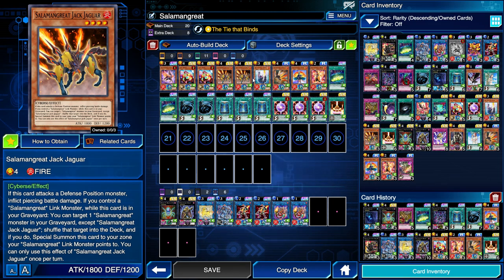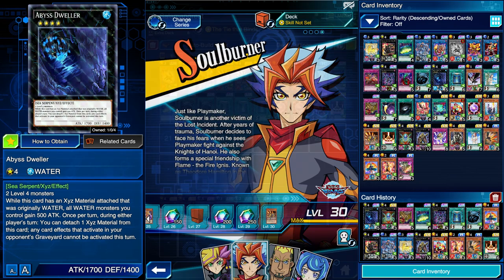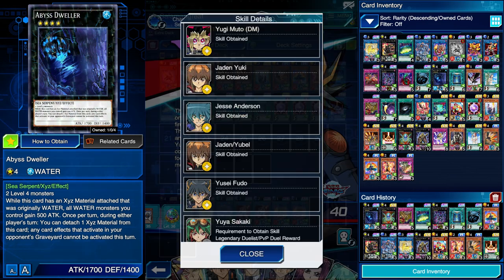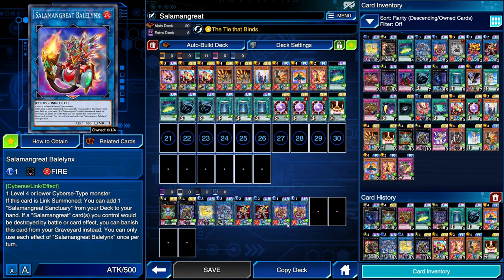Before I move any further, I just want to mention that if your opponent is a Salamangreat player, you would like to summon Abyss Dweller against them to prevent them from activating those very nice graveyard effects. You can tell your opponent is a Salamangreat player if they are playing either Soul Burner or any of the many characters that have the skill Ties that Bind. Generally speaking, we're going to be Link Summoning for the majority of the time in this deck.